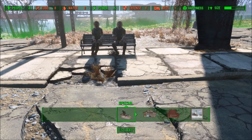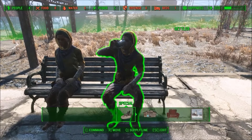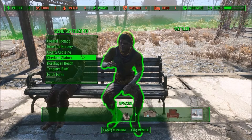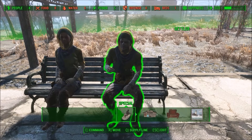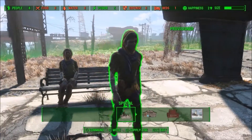So now it's time to create the supply line. I'm going to be sending a settler from the drive-in to Sanctuary Hills. Just go into your workshop mode, put your cursor on the settler you want to create the supply line with, hit Q if you're on PC, and select Sanctuary Hills. Congratulations! Your settlements are now linked. Your settler is now a provisioner, and you will be able to find them traveling between the two points.